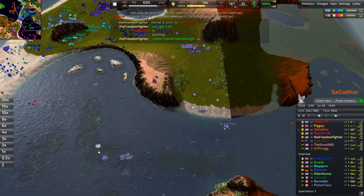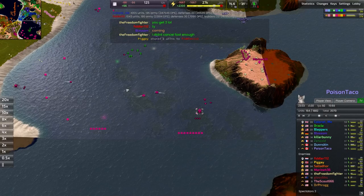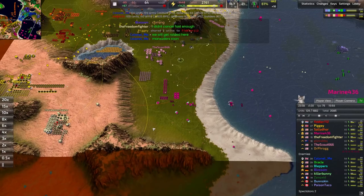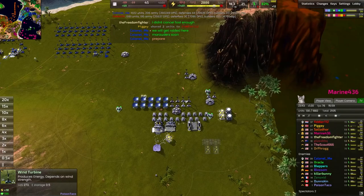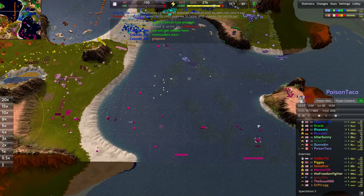And there we go — that's how a T1 Navy can completely come back after a shocking defeat. Poison Taco doing a phenomenal job. Marine 436 is kind of losing it — not really a tight grip on exactly what he should be going for. Doesn't have the T2 metal extractors on land, doesn't have a T2 economy on land, and that's kind of where it's biting him. Poison Taco has gone for a much higher degree of economy on land and is going to be able to continue producing a massive amount of resources.